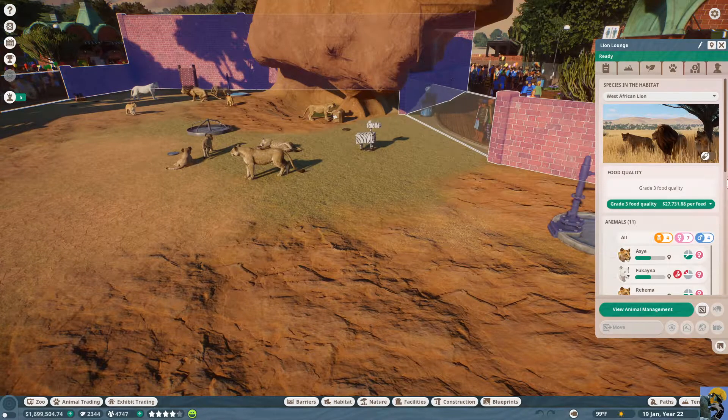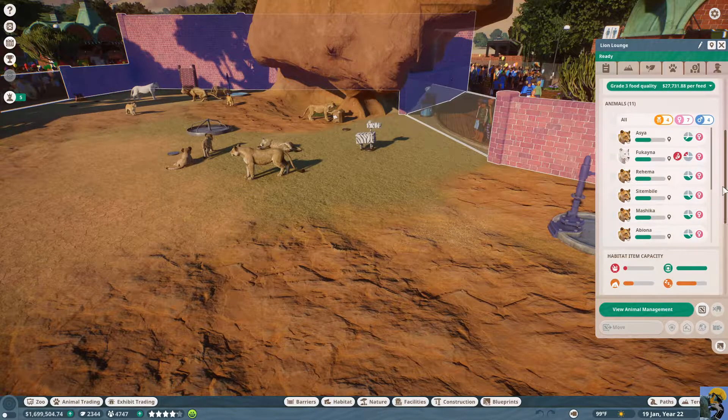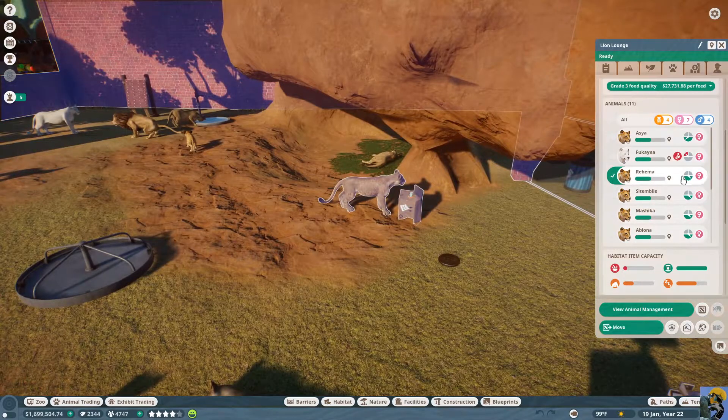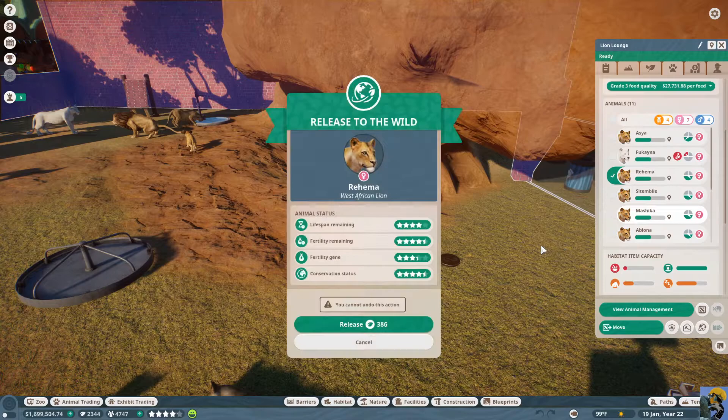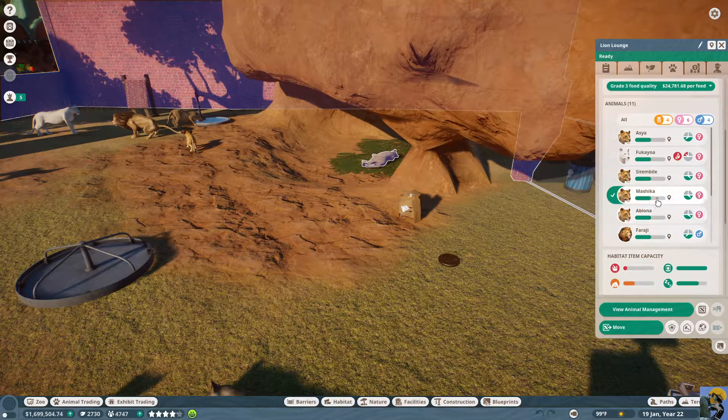Let's go to animals and take out all of the fully grown females. For example, Rahima — I can release her to the wild and get 386 conservation points, which is terrific. And then Mashika, I will release you as well.